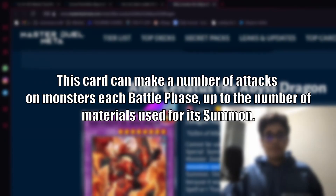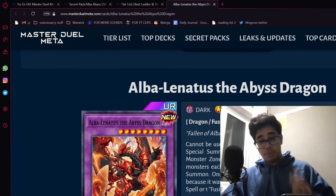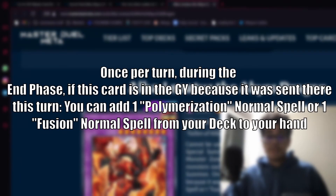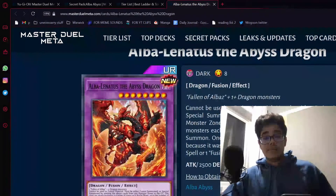Next, this card: you can make a number of attacks on monsters each battle phase up to the number of materials used for its summon — funny, especially if your opponent put a bunch of monsters like Borlo Savage, Boral End, Spears or something. And then once it returns to the end phase, if this card is in the Graveyard because it was sent there this turn, you can add Polymerization or any Normal or Fusion Spell — so basically search Branded Fusion or Super Poly. But since it's end phase, I think it's more beneficial to search for Branded Fusion. It's just follow-up. Good card overall — not going to be used too often, but when it does, it's coming in clutch.